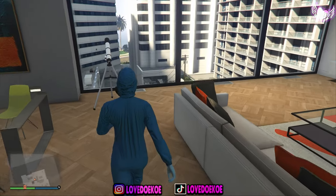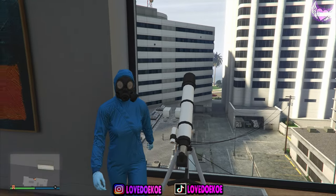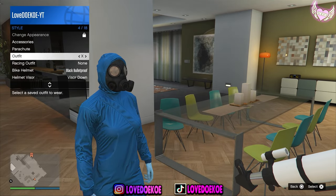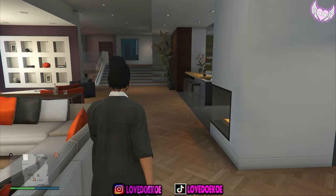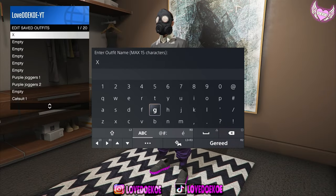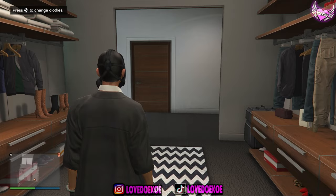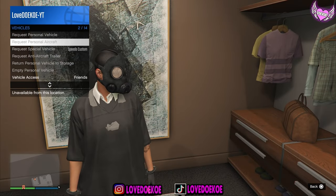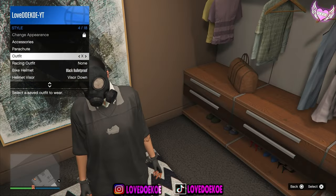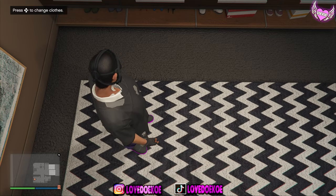Now when you're back in online, you can do the telescope glitch again. Just run to it, spam right on the d-pad and spam the X button and hold your interaction menu. Now choose your first outfit and walk away. Make your way over to the wardrobe and save the outfit in the same outfit slot. Then open up your interaction menu and spam on that same outfit for 20 seconds. Once you're done with that, you can restart your game.